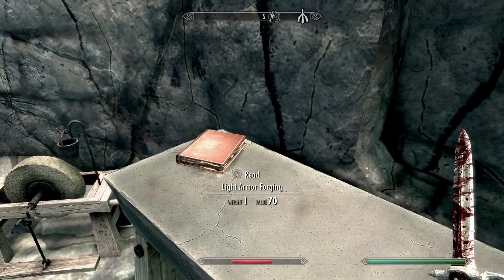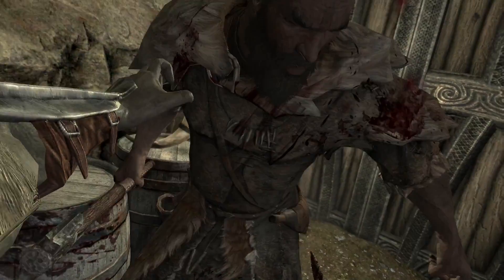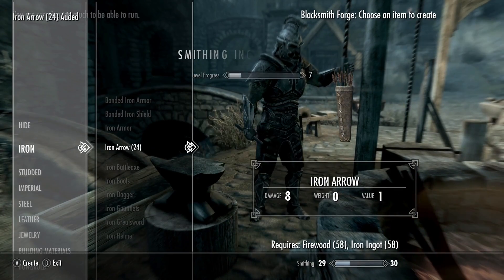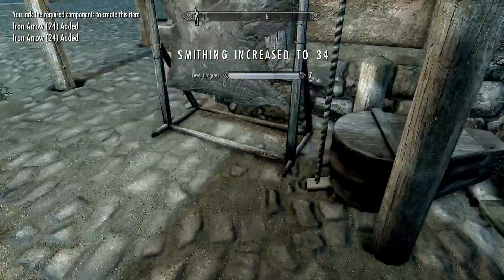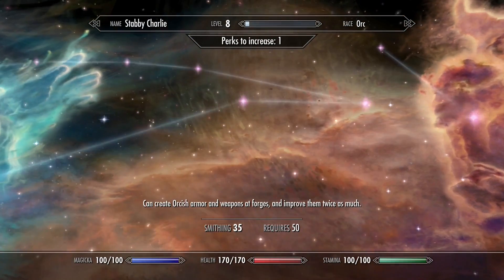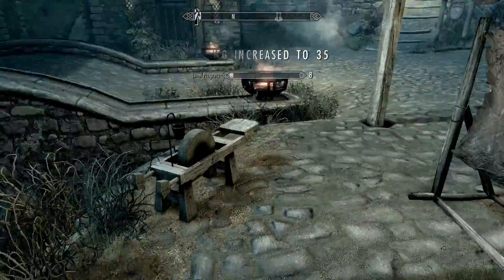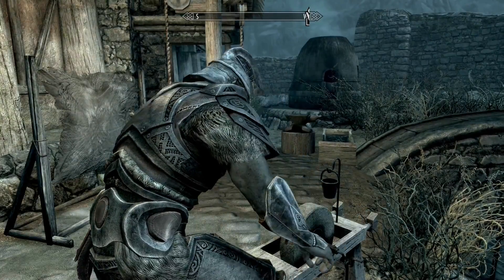Inside the camp were a few bandits I could handle. I went back to Whiterun, sold loot, bought all the iron ingots I could, and chopped wood for arrows. My smithing went from 28 to 35 just making arrows. From this point on, I put every level point into health and focused perks on one-handed, heavy armor, smithing, and alchemy — with some speech perks for better prices later.